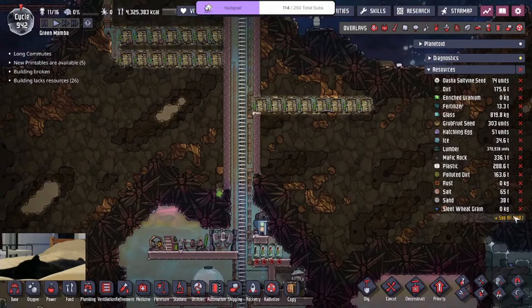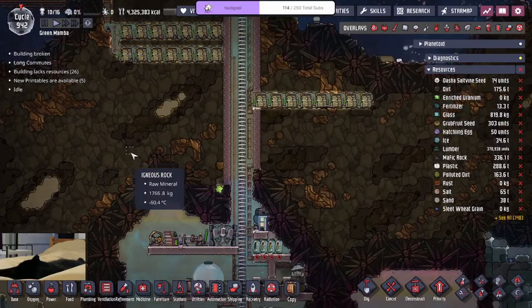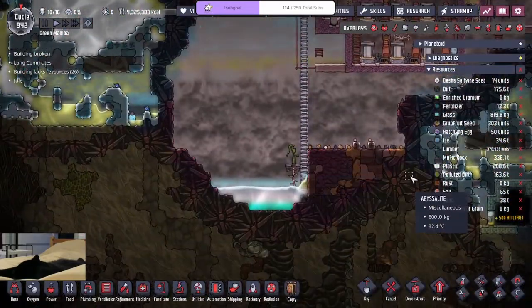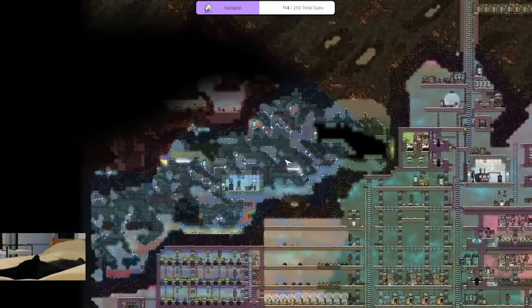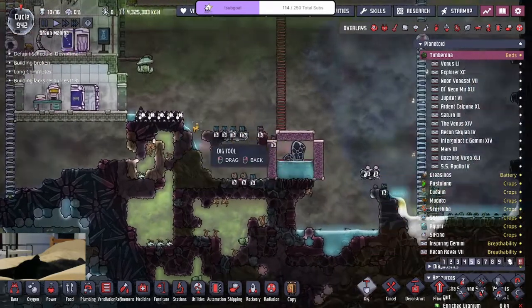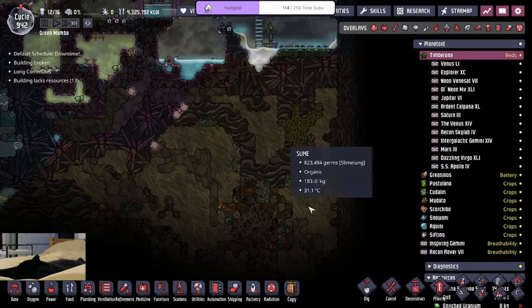We have mafic rock as our mineral of choice for building tiles. Five tons of refined aluminum as our refined metal and five tons of copper — but I think I need more metal ore. I don't have many options. I should start bringing some iron, but I'm using that for steel. We don't need that much steel anymore, so let's take some iron — we'll come in at ten thousand.